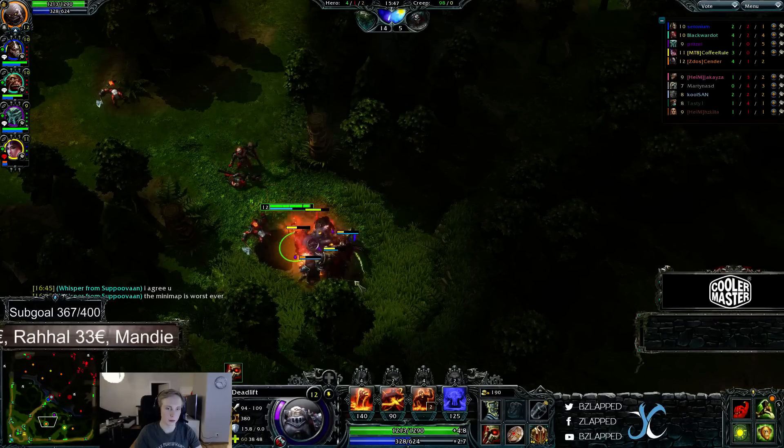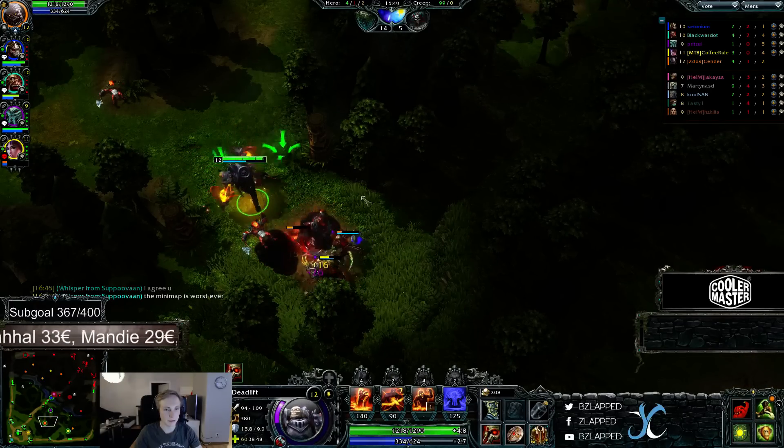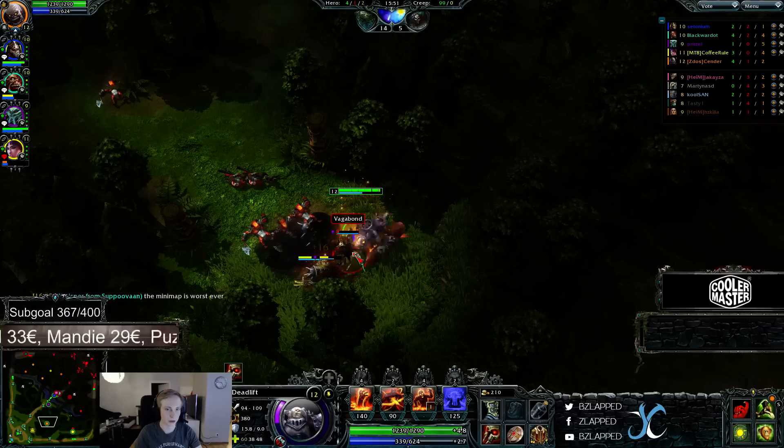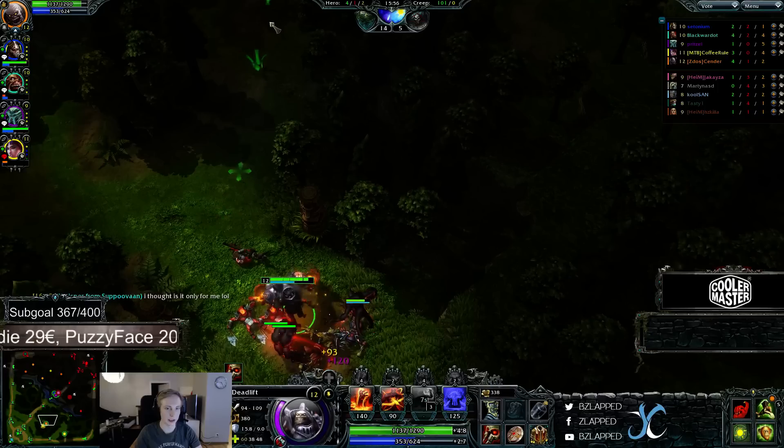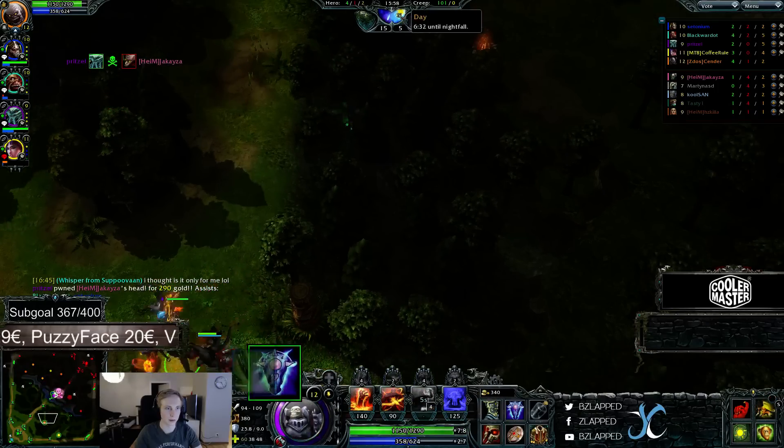You max E when jungling, 1 point W, 1 point Q. And keep in mind it's very, very easy to get ganks off, so you should really gank a lot. I didn't do that this game because I wanted to show you guys how fast you can jungle without ganking.